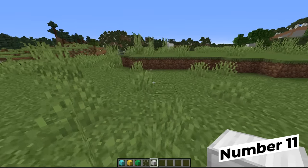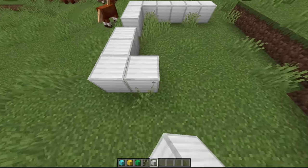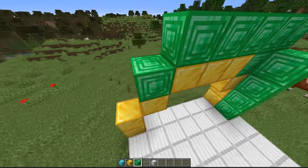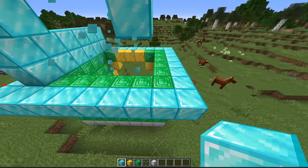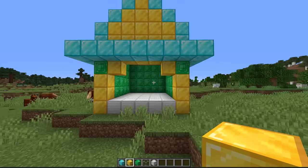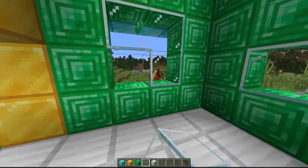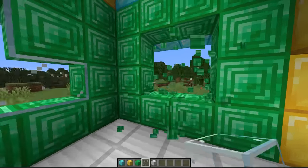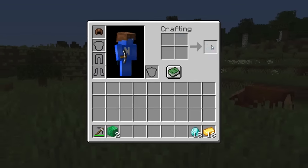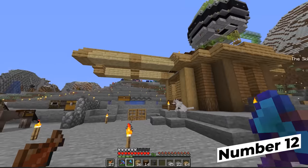When you first start playing creative mode, especially if you've been doing only survival, it can be pretty tempting to use all those hard-to-obtain value blocks in your builds. We've all seen the full diamond block house, and while it might have a high property value, it's not exactly a looker. Even with variation, they're all such bright colors that it's really tough to justify using them in your builds — especially in survival mode. Unless you're using them very sparingly, I can't justify using them.